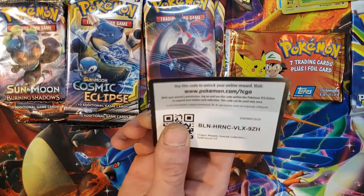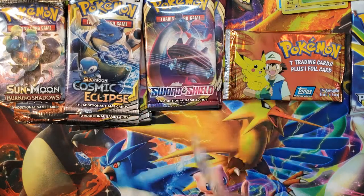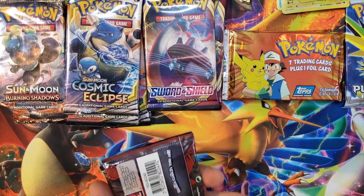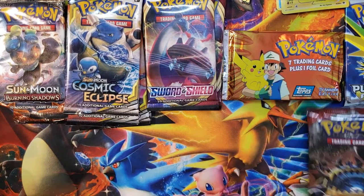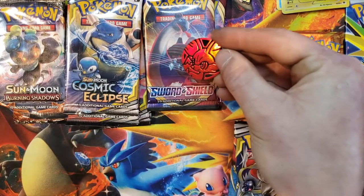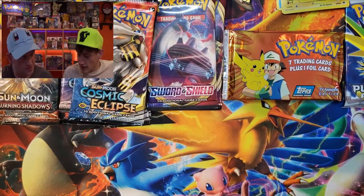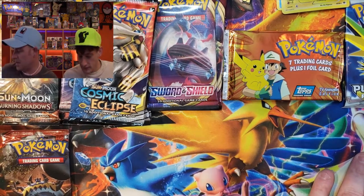We got a Dragon Majesty Special Collection Salamence GX promo — quite a mouthful. We got a Unified Minds pack, Unified Minds. Only four packs in this one — that's weird. Sun and Moon, Crimson Invasion, Cosmic Eclipse, and then just the coin and Sun and Moon. Pretty light box there, only silver packs.